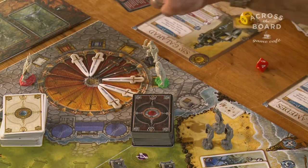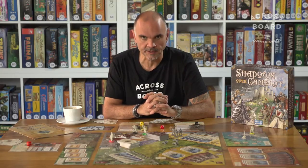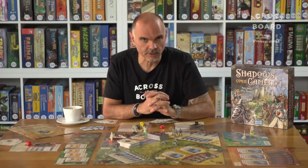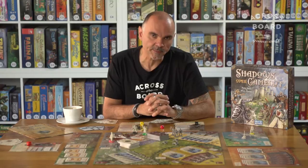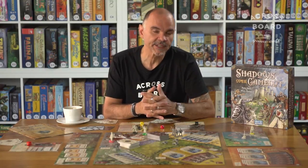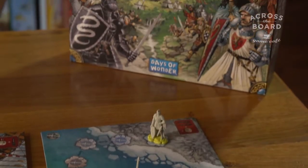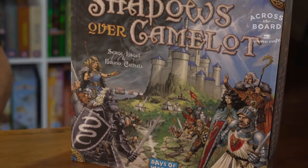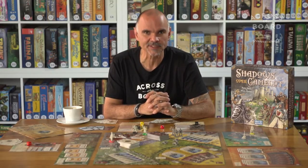The game has different victory conditions. One of the most common is that all the slots of the swords in King Arthur's Table are full. If the majority of the swords are white, the good side wins. If the majority are black, the bad side wins — including the traitor. Because we never know who the traitor is, this game creates a lot of suspicion and backstabbing. It's a wonderful game with a very interesting experience. Come on down and check it out here at Cross the Board.